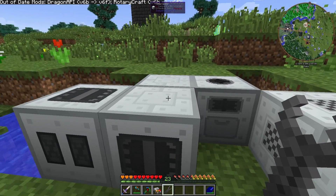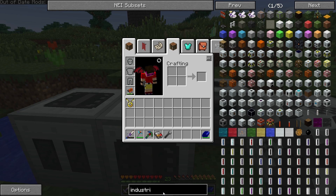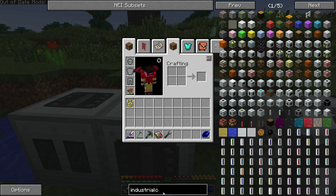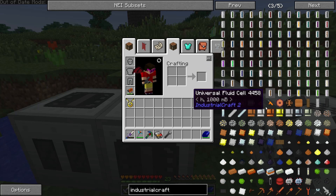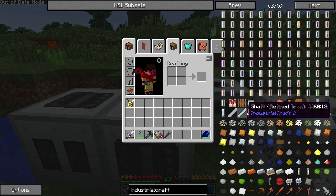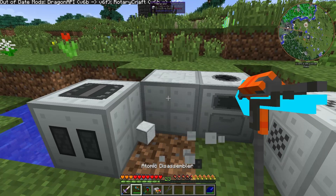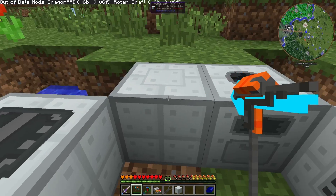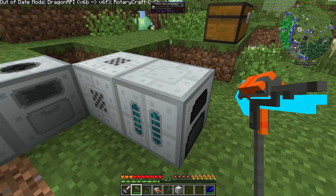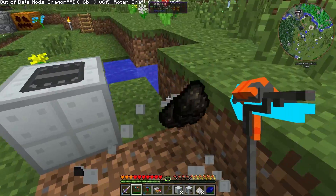These are Industrial Craft machines. What do I have to do with Industrial Craft? There is a wrench, but that turns them all into basic machine casings. You know what? I'm just going to break them — we'll make all these machines again, I don't care. I probably won't be using them again for a long time anyway.